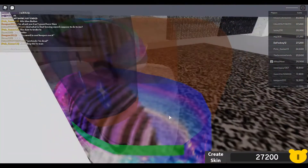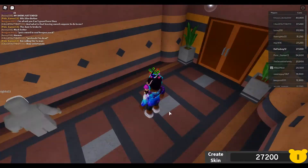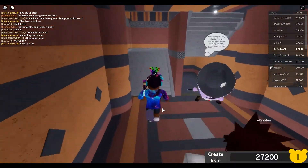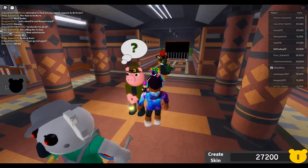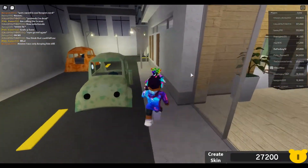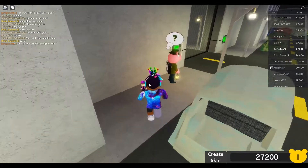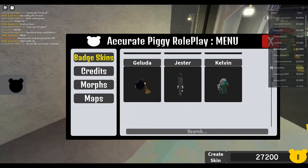So now we're going to reset and see how the badge looks. Let's go ahead and reset and go back into the lobby — hopefully this works. Okay, it works, it's not broken. Now we're going to go to the city map where you get the skin. Let's go to Maps, then City, and now that we're in the city map we can go get the morph out.